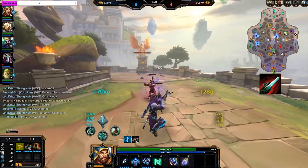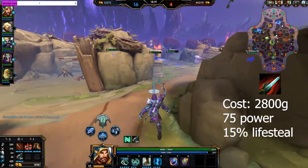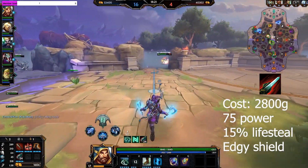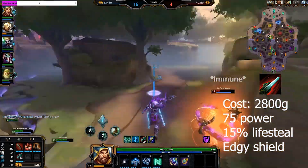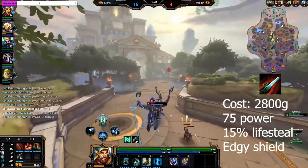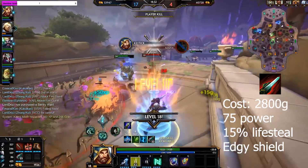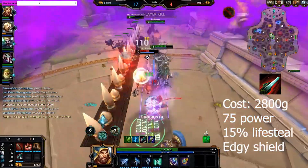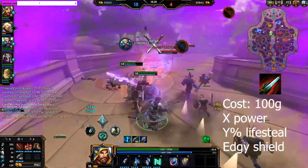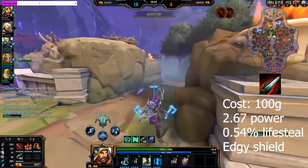Finally, we have Bloodforge. 2,800 gold gives you 75 power, 15% lifesteal, and a protective bubble when you kill someone. The big plus of building Bloodforge is there's no time spent stacking — when you buy this item, you just get these stats — but it is more expensive to compensate for that. Per 100 gold spent, you're going to get 2.67 power and about half a percent lifesteal.